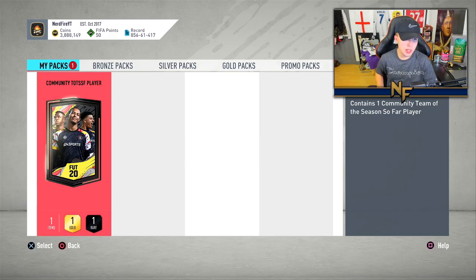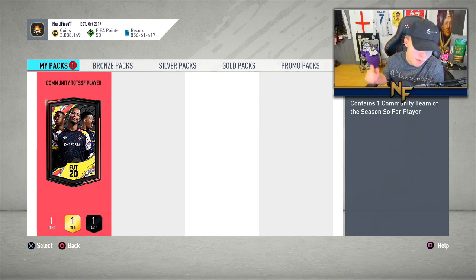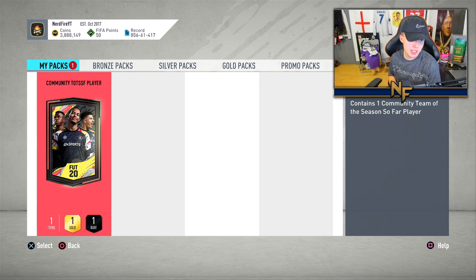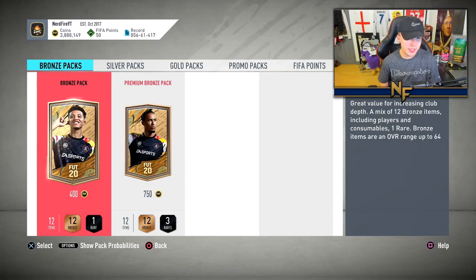All right boys, now on to my pack - gonna do the roulette once again. Hopefully get someone decent. I've already got Tiago in red picks and also PK in red picks, so definitely don't want either of them. I haven't really got any other untradable ones, so let's open it and wait. Don't let me get Tiago - yeah, the pack has been stored.